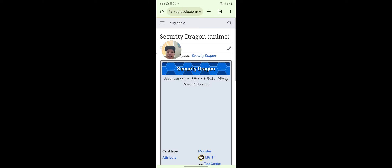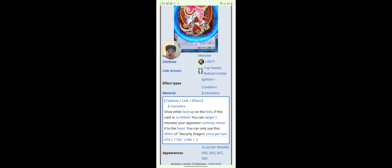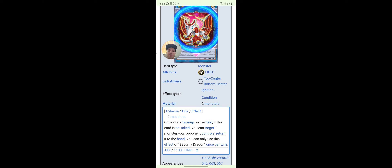I honestly don't know if these are all the cards, but these are the ones I found. Security Dragon — what does this thing do? Two Cyberse monsters. Once while face-up on the field, if this card is co-linked, you can target one monster your opponent controls and return it to their hand. It's like a little mini Firewall Dragon.